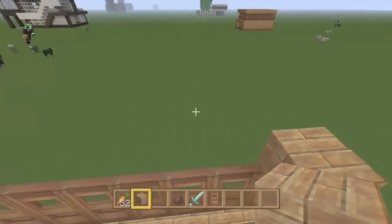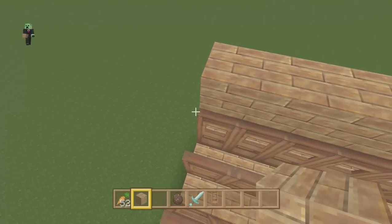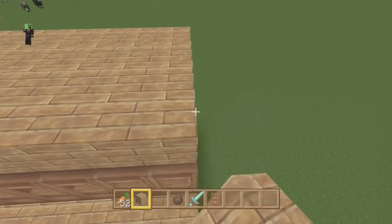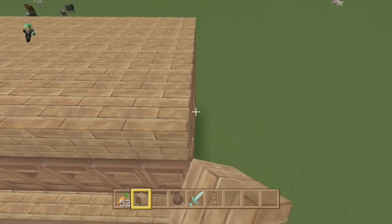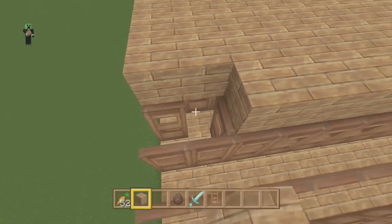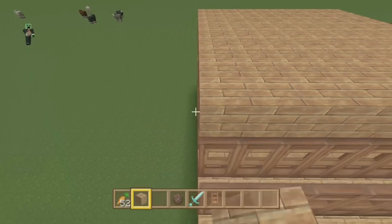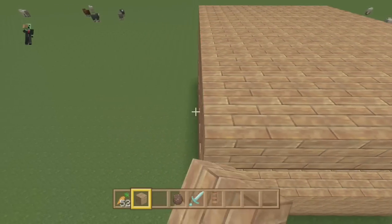Villagers count each one of these doors as a house. They think every connected door is another house. When they see a lot of houses that are free, they think they need more villagers to fill up those houses, so they breed and create more villagers for those houses. It's a pretty simple but quite smart concept, really, so you don't get overrun by villagers. It goes by how big the village is.